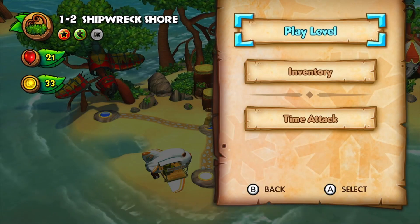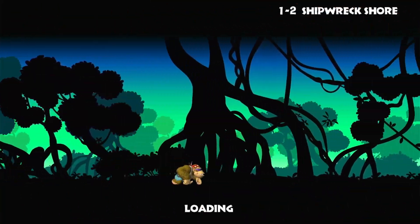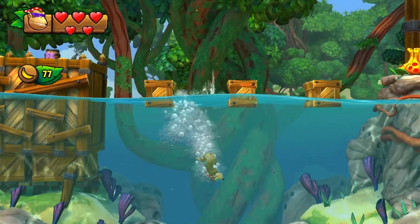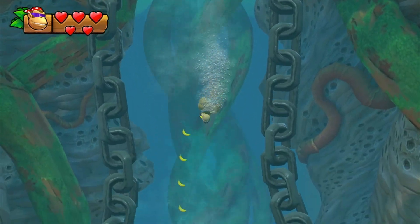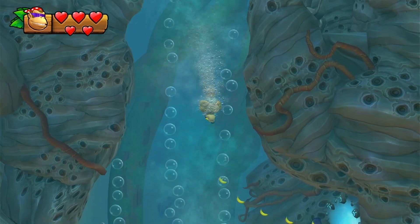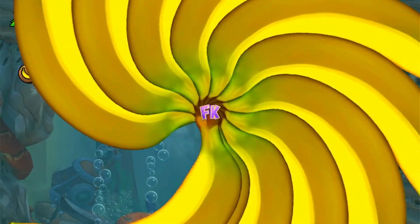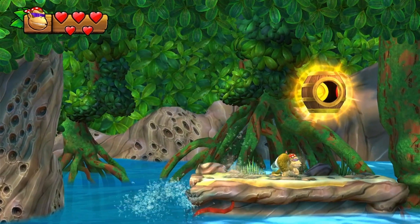I'm going back into Shipwreck Shore to find that mysterious area I foreshadowed. Since Funky has an infinite underwater attack, you can just mash your attack button and go down as far as you want. Whenever you see one of those portals — secret exit!